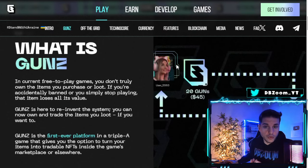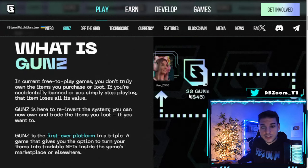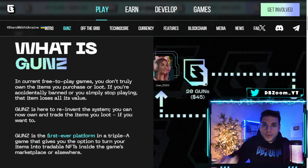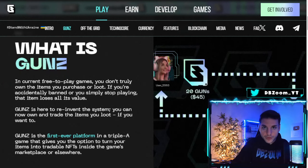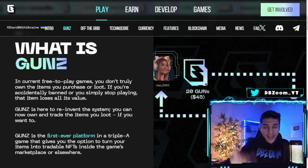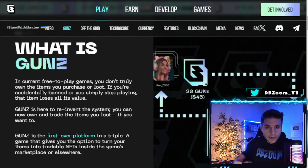Here's a quick example of what you do with the GUN token. This girl is giving this guy 20 GUNS, which equals $45, for this gun right here — it's an NFT you own, which you can then use in Off The Grid. So you can start earning guns, skins, and the token already, and I'm surprised a lot of people don't know about this.